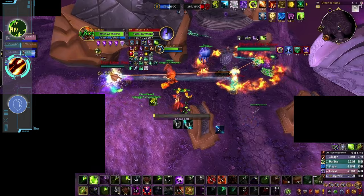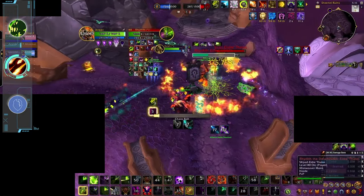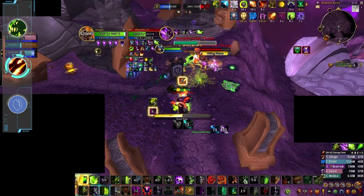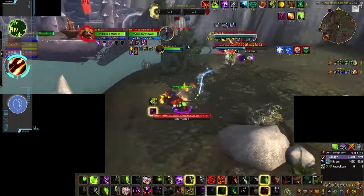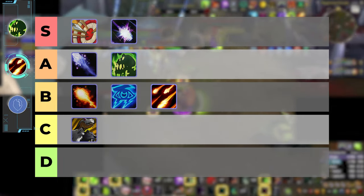Don't get us wrong though — Destruction isn't exactly unviable, and it can be excellent when defending bases or carts, as well as protecting your flag carrier when they get back to base with its massive damage being able to kill the offensive team. However, there's just not much reason to play it over Affliction in any given scenario. Because of this, we're placing Destruction in the B tier — much like Fire and Arcane, it's just not the meta spec of the class right now.